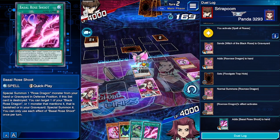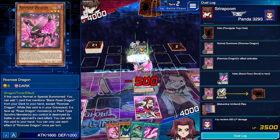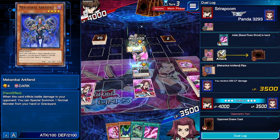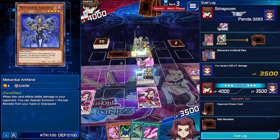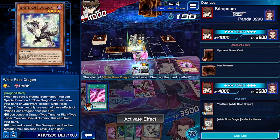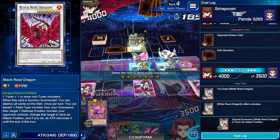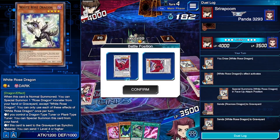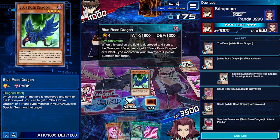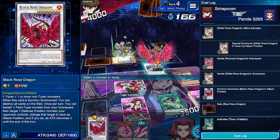Let's attack to see what this face-down card is — turns out it's some kind of Arc Fiend, not even Blue Eyes. He sets another monster. Let's activate White Rose's effect, special summon it, then go ahead and summon Black Rose Dragon. We won't activate Basil Rose Shoot yet — I want to use Thorn of Malice instead. Let's set Blue Rose Dragon face-down as backup to get another Black Rose Dragon out if needed.